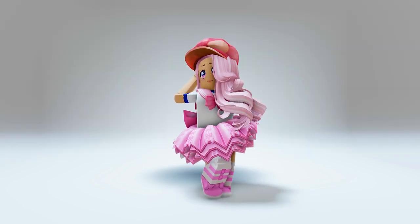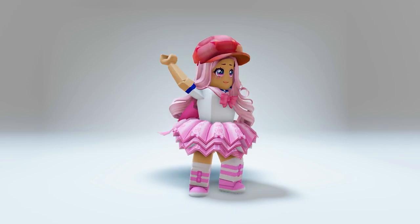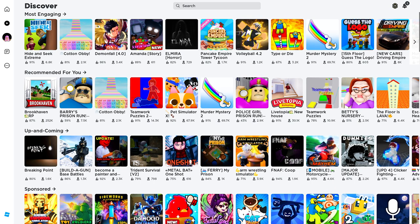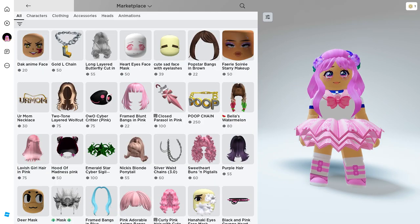Oh my gosh, this is too cute — I feel really fashionable with this on! Go ahead and get your hat today. To get the free item, click your profile picture button, select Marketplace, and choose Accessories.